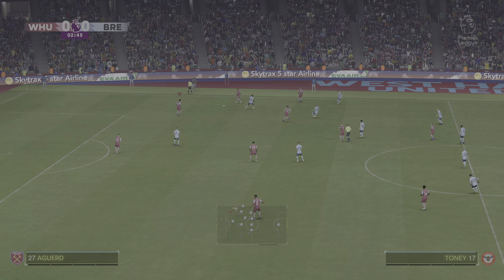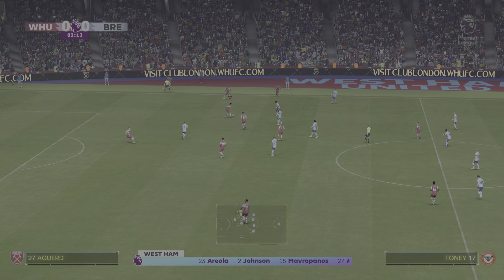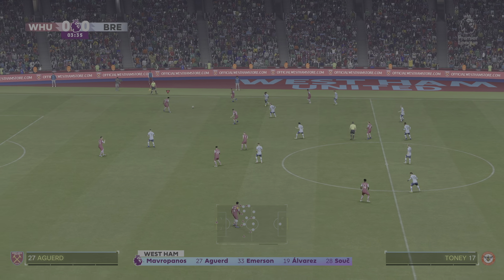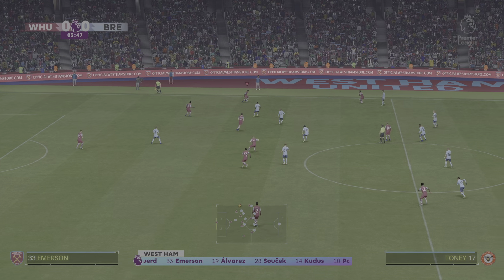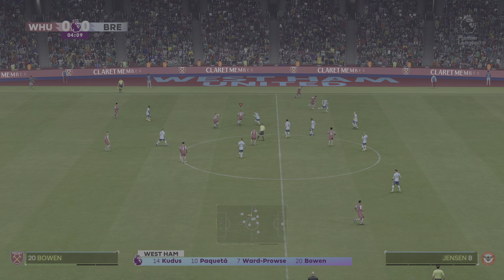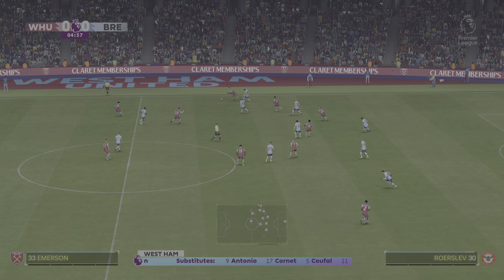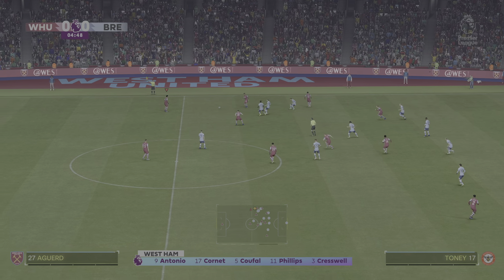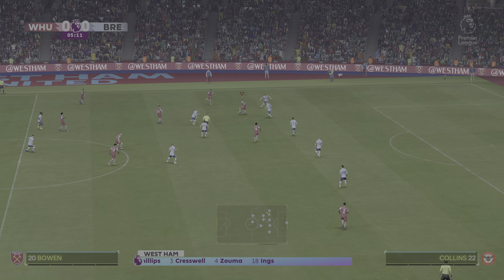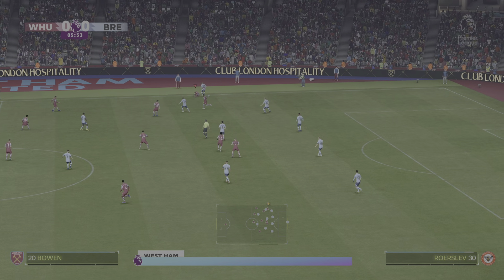And a look at the West Ham XI. Alphonse Areola begins in goal. Edson Alvarez plays alongside Tomáš Souček in the centre of midfield. And rather than use a strike partnership, they've gone with just the one player in attack. This is the line-up for the visitors today. Well, it's a 4-5-1, but with three of the midfield players giving close support to the centre-forward, and the other two sitting deeper. Also watch out for the full-backs getting forward at every opportunity. They do like to get crosses into the box.